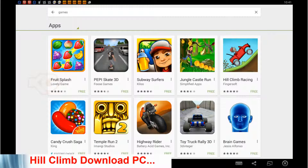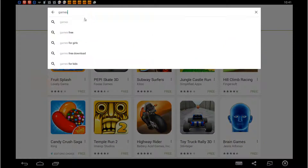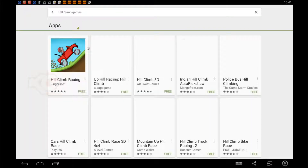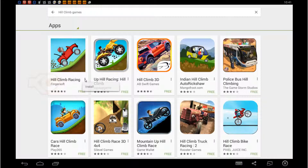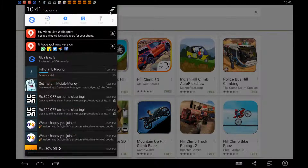In this video I'm going to demonstrate how to install Hill Climb Racing on your PC. Make sure you're in the BlueStacks application and search for the game, or you can directly type it in. You'll see it as the very first result — click and install, accept the terms, and you should see it getting installed.